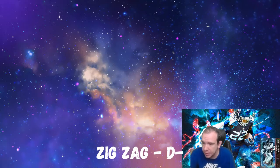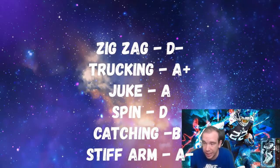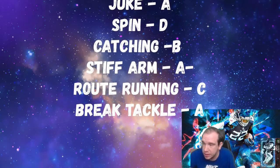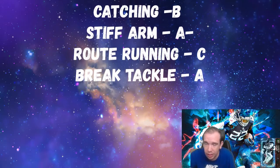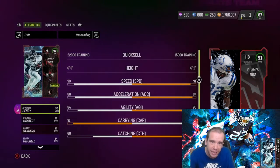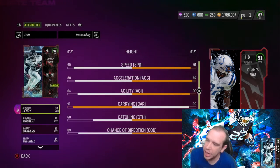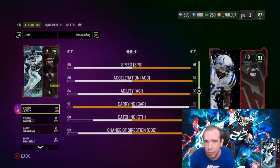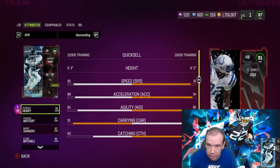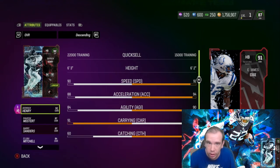Report card time. Zigzag: D-minus — do not run left and right with him, run north and south. Trucking is an A-plus. Juke is an A. Spins are horrible — cannot spin. Catching is good enough. Stiff arm is amazing. Route running needs a lot of help. Break tackle by himself is great. Is he the best running back in the game? No — it's James. James is better because he can do more: he can spin, he can zigzag, he can change direction, he breaks a good amount of tackles. His trucking is not as good as Henry's, but it's good enough.